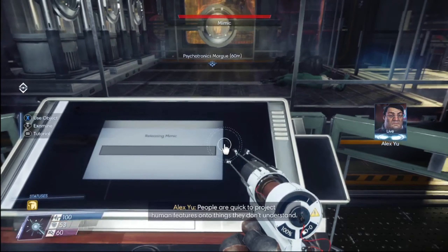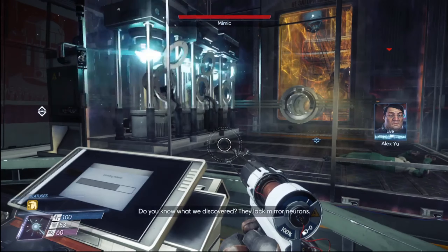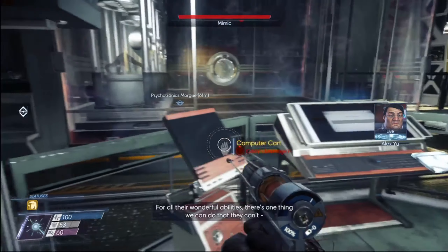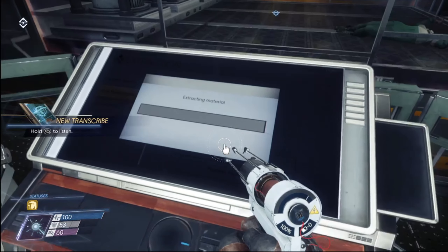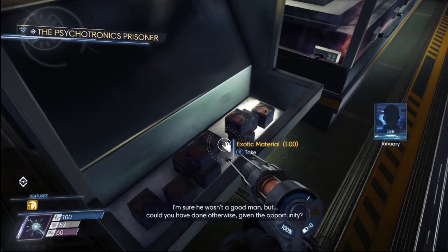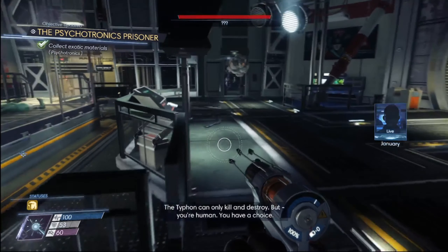The Typhon kill us without hesitation but it's not because they're evil — it's because they can't do otherwise. They lack mirror neurons. All their wonderful abilities, but there's one thing we can do that they can't — empathize with the suffering of another living creature. Material processed. He wasn't a good man, but I saw the ability to get exotic material and my greedy eyes just went for it.